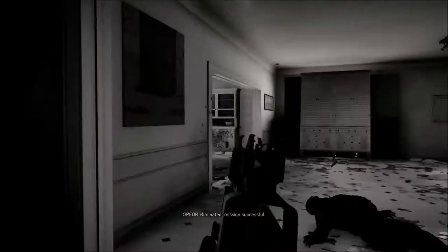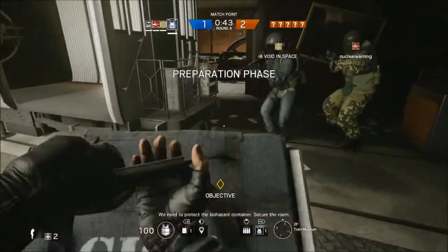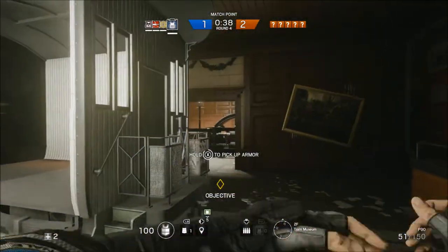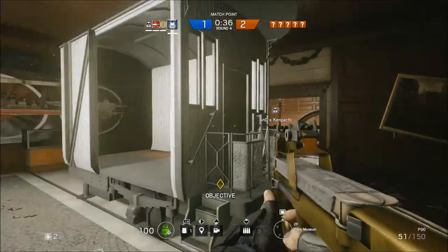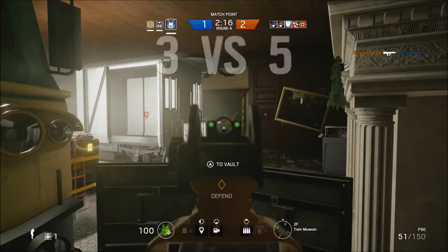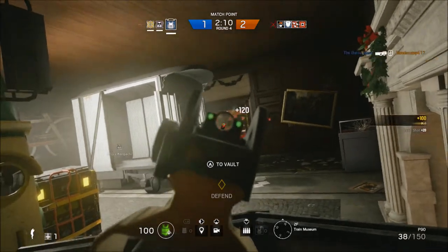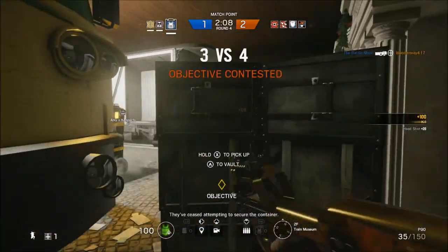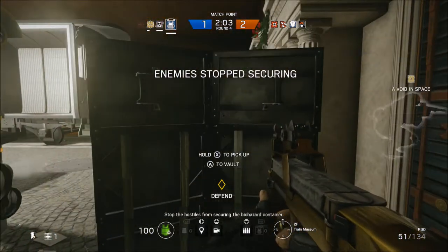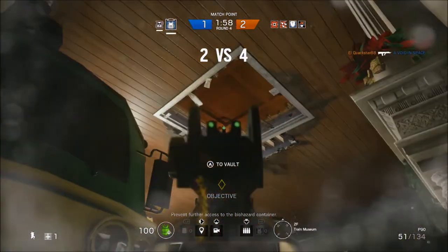Now for Rook's special ability — Rook is not a really complex character when it comes to his ability. All he has to do is drop his armor pack at the start of every round and make sure every single one of his teammates picks it up. This makes him one of the easiest operators to play if you're new to Siege and don't want to overcomplicate things. This is also what makes Rook a great roamer, since all he has to do is drop the pack and then he's free to play the round as normal, like any other shooter.